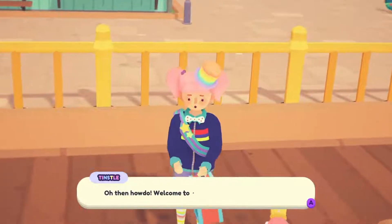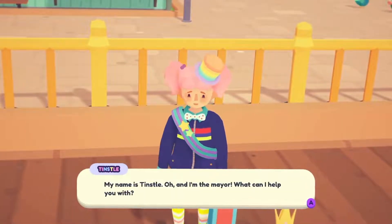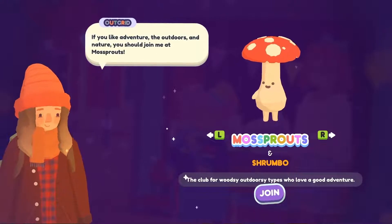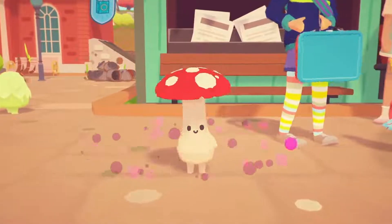When you first land in Badgetown to start your new Ooblet-filled life, you'll meet the townsfolk and join an Ooblet club. Each club has its own characteristics and will determine your starter Ooblet.